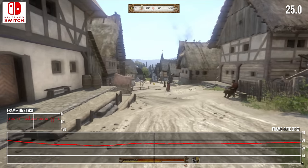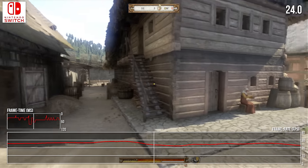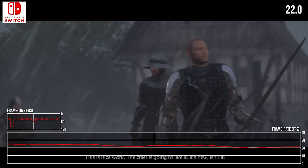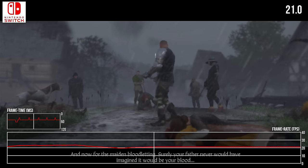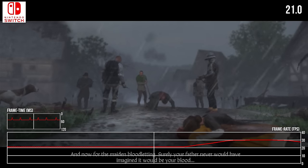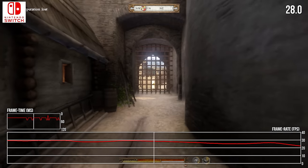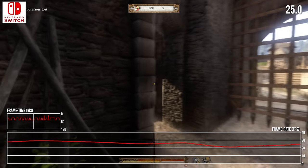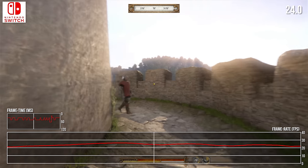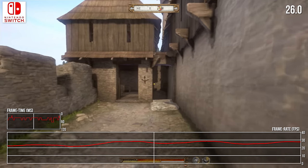If all we want to do is go sightseeing around woodland areas, this would be fine. But Kingdom Come Deliverance is an RPG built around bustling town areas as well — we have battles, we have cutscenes — and sadly much of this is able to plummet Switch's framerate into the 20s and lower. The cause for these sub-30fps drops is usually pretty clear. In playing on Switch, you must brace yourself for a 20 to 30fps range where there's any high concentration of NPCs or building structures.